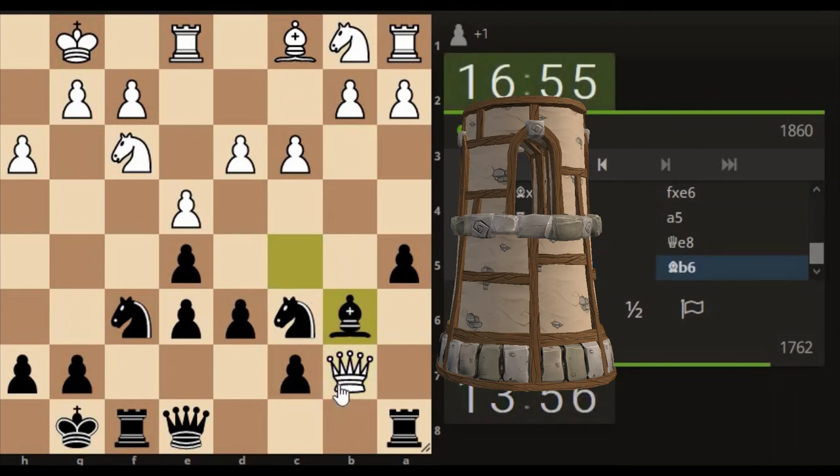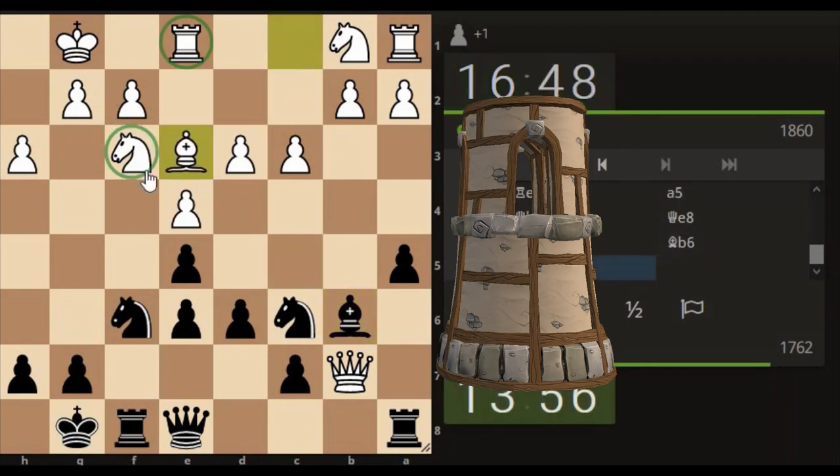I'll just block this queen off now so he's not getting into the game anymore as far as we're concerned. He's away from his king, all alone — this king doesn't have any pieces with it. It's got a knight hanging around here, got the rook there, but it's not really looking to defend the king. Now we can look to do our endgame opening and focus on doing some damage towards the king.